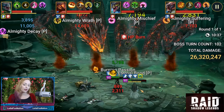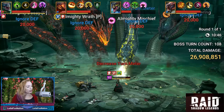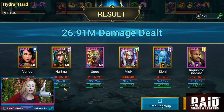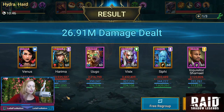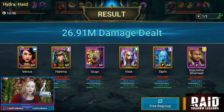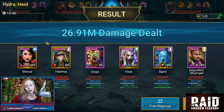We're at turn 102. Siffy and Venus are the last ones standing at 26 million — most likely Venus is going to be the last. Hydra Hard: 10 minutes, almost 11 minutes. Harema with almost 11 million damage! Ugo did two but she was support. Venus is seven and a half. Inquisitor Shamal did two, one. Vizix doing three, four. So we kind of knew that Venus with the poison and the weakens would be doing some solid damage. She came up second DPS there, Harema being 10.9 million.